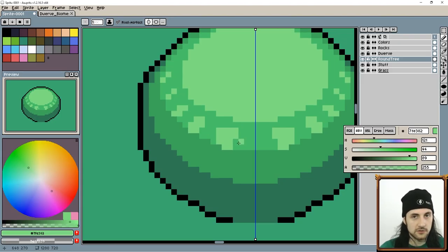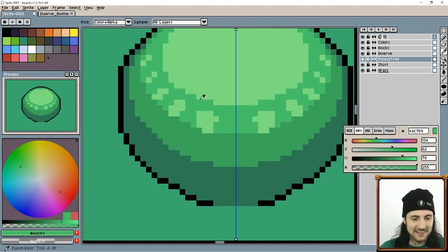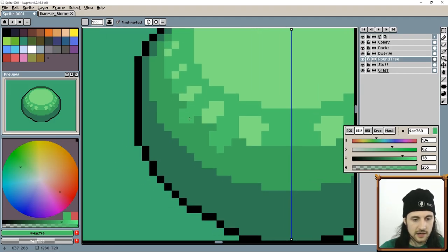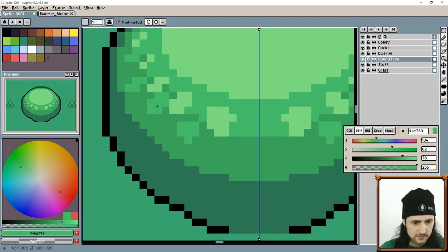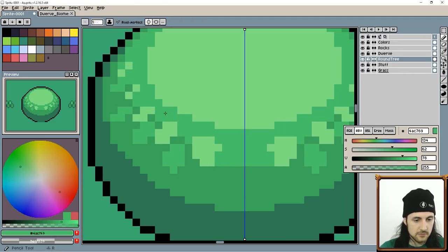I'm going to draw a bunch of leaves here. With the lighter color I'm drawing leaves on the darker color. Then I'm going to use this color to now draw leaves in this section, but to make it blend a little better I'm going to put the leaves in between the leaves that I have in the previous section. Basically I'm drawing the same leaf shape next to it but in the different color. These don't have to be perfect — it'll look natural if they're not, but if you want a really clean look then make all your leaves very nice shapes.